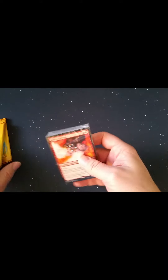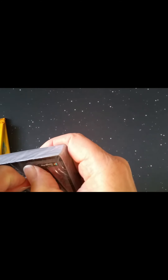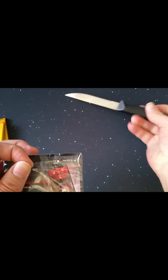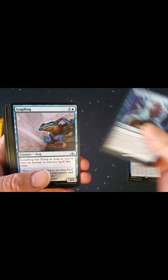Let's take a look at the seated pack — sometimes these pull tabs don't separate as easy as you think. There we go. It's a beautiful day in the neighborhood today, hope everyone's having a great day, appreciate you taking the time. All right, our rare is Erratic Cyclops, Omnispell Adept, Ral's Dispersal times two, and then a bunch of commons.